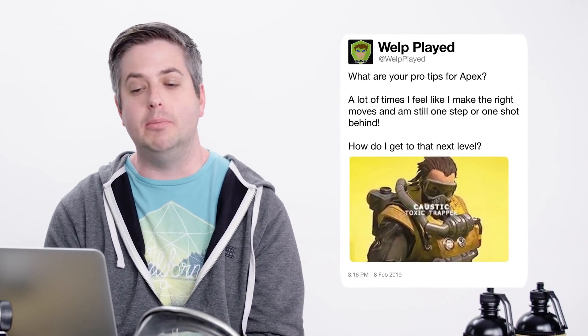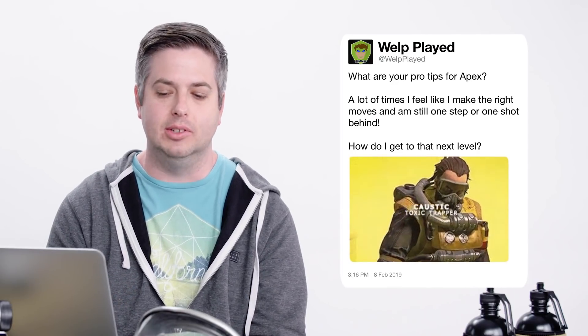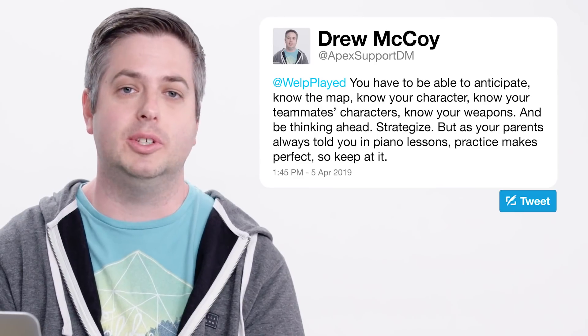First question is from Welp Played: what are your pro tips for Apex? I feel like I made the right moves and I'm still one step or one shot behind. How do I get to that next level? Honestly, it's about time played as well as thinking ahead. You have to be able to anticipate, know the map, know your character, know your teammates' characters, know your weapons, and be thinking ahead — strategize. Don't just mash ready up for the next match. Think about how your previous match went and what you could do better on the next one. Practice makes perfect, so keep at it.